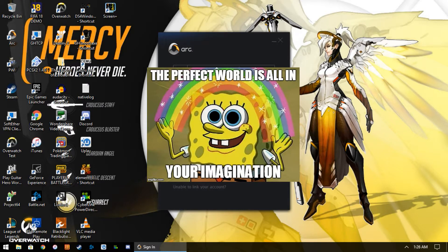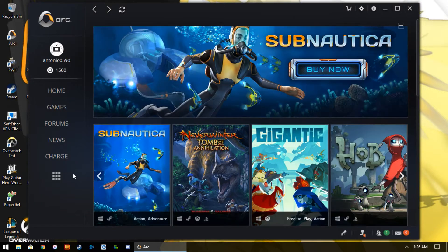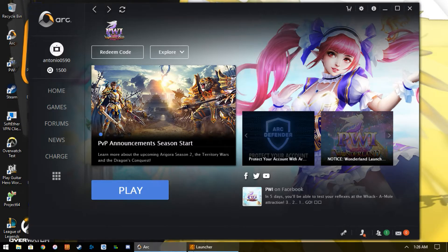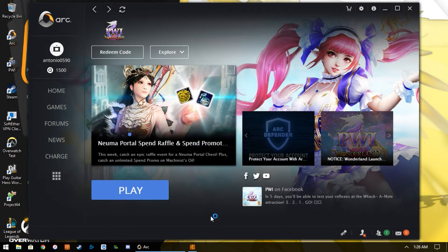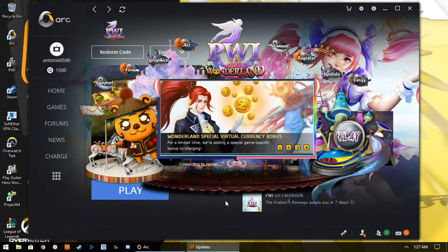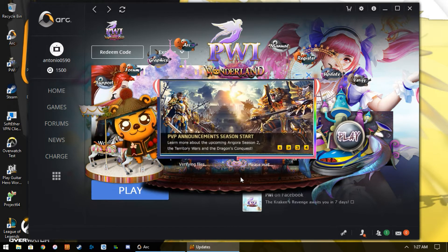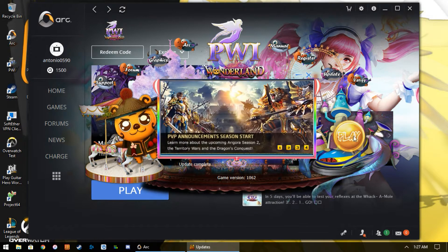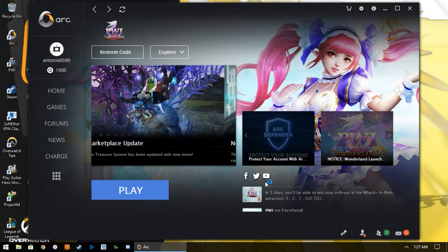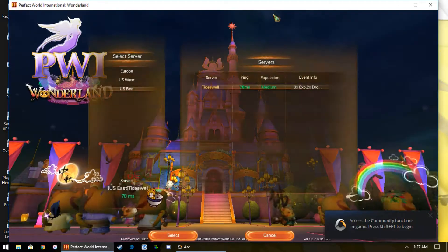So you log into the ARK client, go to Perfect World, press play, and let it launch. Once the launcher finishes loading, you push play and it takes you to pick your server.